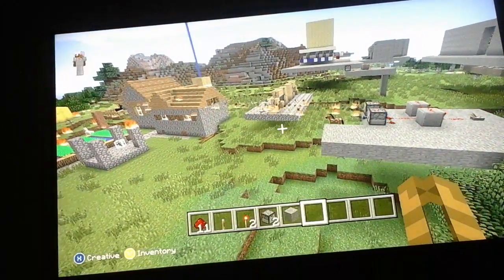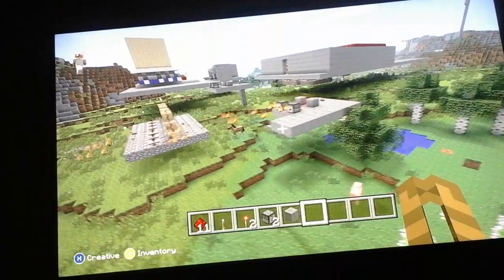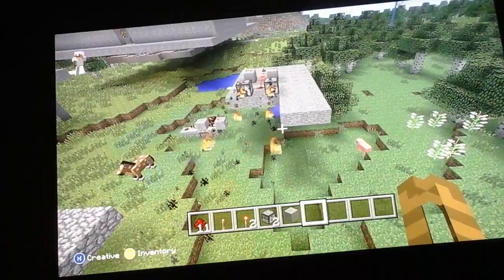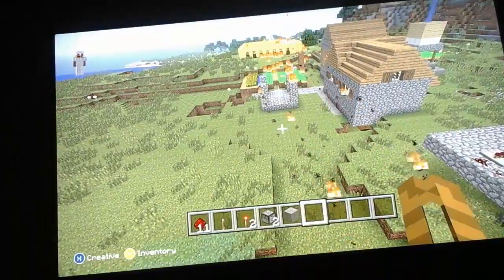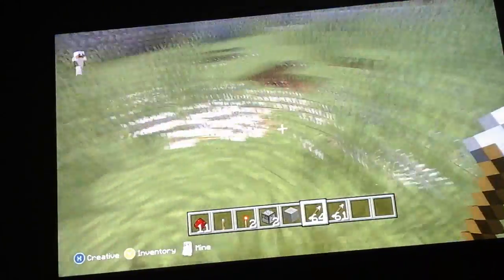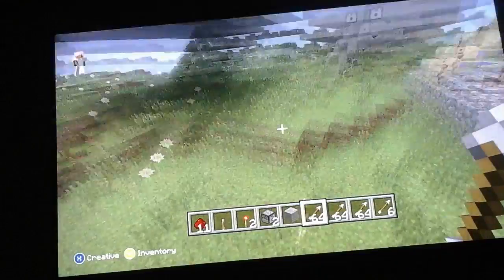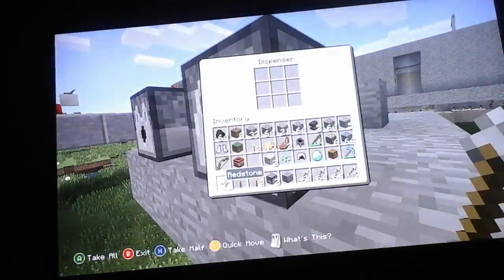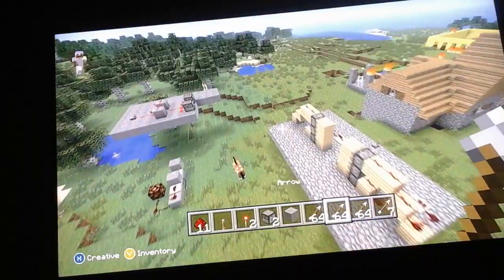So if you want to go ballistic on somebody's — like, raid somebody — this is what you want to do. Just get a bunch of fire charges, keep on making a bunch, find a duplication glitch, and then just rain hell on them. Also, just arrows, because then you can clean up the mess after. If you get all the arrows, at least with arrows you get to clean up the mess.